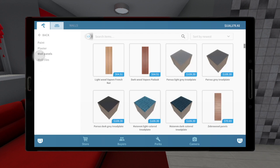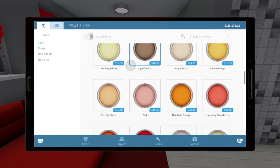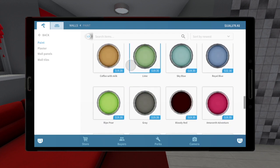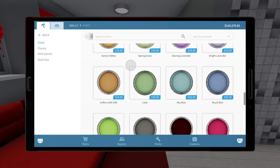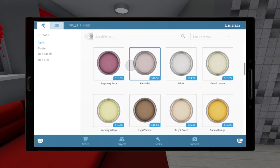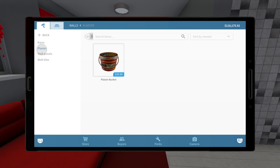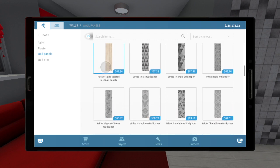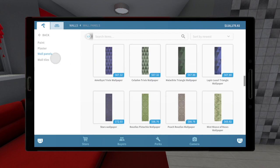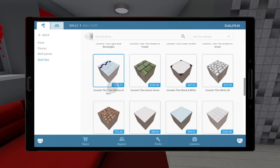Then we have walls, and we have our paint. I would have liked to see some new paint colors with the update, which I don't see any — they're pretty much the same. It would be nice to see a couple of new ones. Here we just have plaster. Here we have our wall panels, so we have the wood and the wallpaper. And down here we have wall tiles. They're basically all the same as well.